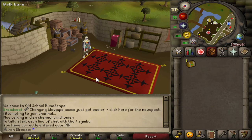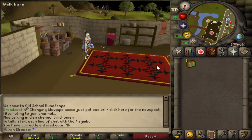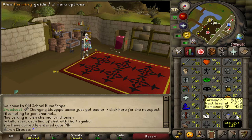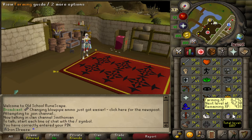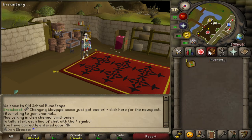Welcome back to another Old Schoolers get progress video. Today I'm going to start off by doing a little bit of pickpocketing and some master farmers because I want to try and get my thieving up as well as get some seeds on the go for farming. Our farming is kind of lacking at the moment - obviously runecrafting is always going to be the lowest one. I want to start getting my farming level up and we do have a couple of herbs planted so I'll have to go do a quick farm run as well.